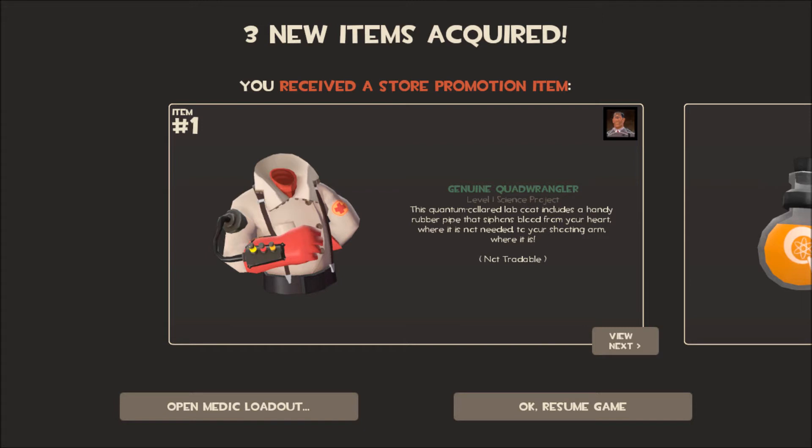This is my personal favorite, the Genuine Quadrangler. It's a Medic Misc, and this Quantum Colored Lab Coat includes a handy rubber pipe that siphons blood from your heart, where it is not needed, to your shooting arm, where it is.